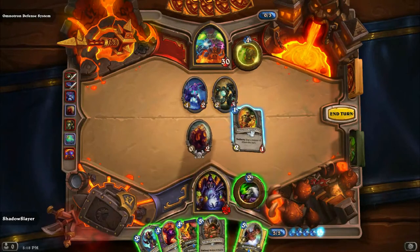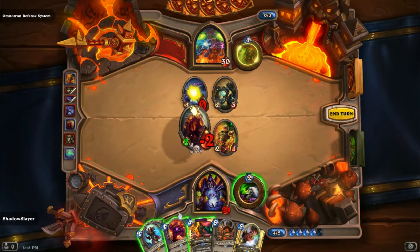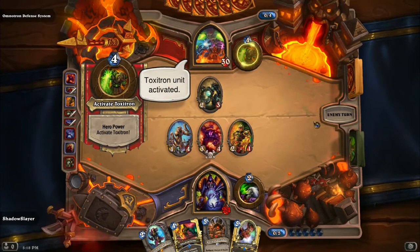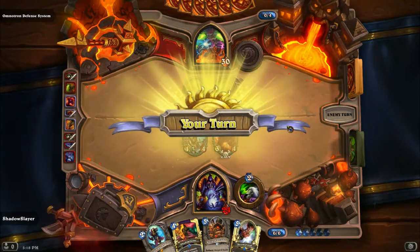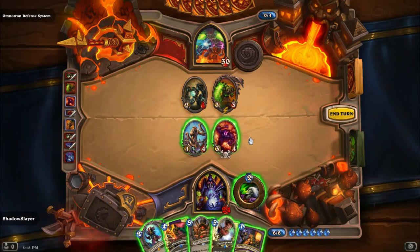Wrong one. Get in there and fight, maggot! A 3-3 — at the start of your turn, deal one damage to all other minions. That's not so bad, you can deal with that.